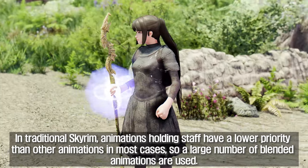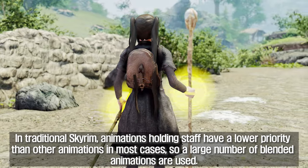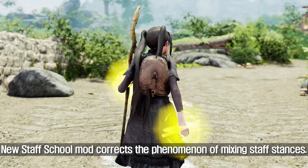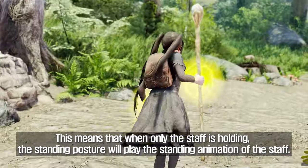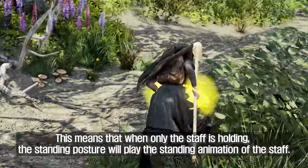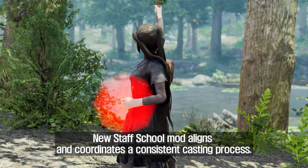In traditional Skyrim, animations holding a staff have a lower priority than other animations in most cases, so a large number of blended animations are used. New Staff School mode corrects the phenomenon of mixing staff stances. Staff stance animations now have the highest priority, meaning that when only the staff is held, the standing posture will play the standing animation of the staff.